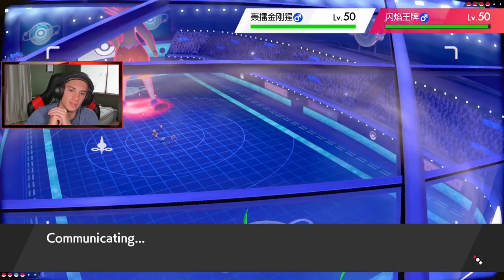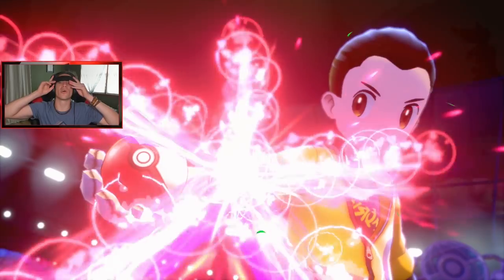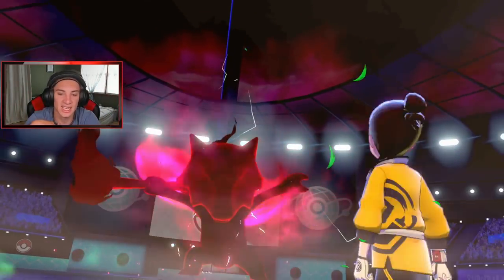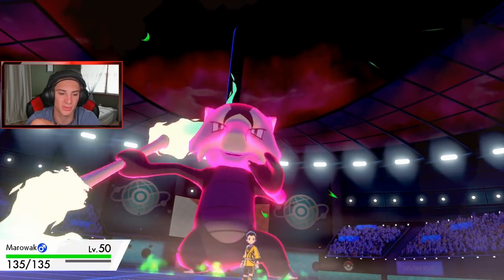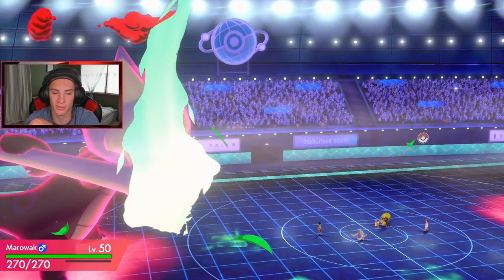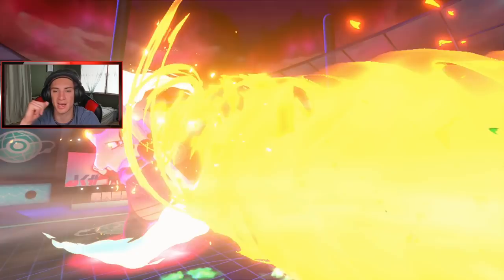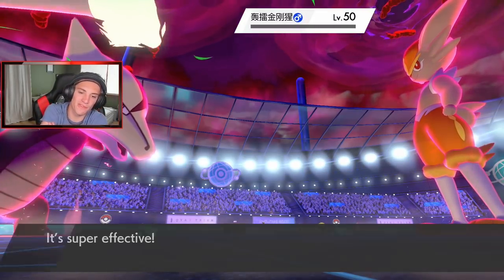I'm gonna take out Rillaboom. Cinderace probably isn't gonna Protect since his moveset might not have it. My Marowak should be able to eat a hit from Cinderace. I wish I had Ally Switch on Dusclops — that would be so clutch with this team. Marowak comes out strong and we take out Rillaboom in one shot. Flare Blitz hits for big damage. See you later Rillaboom — get out of my face!